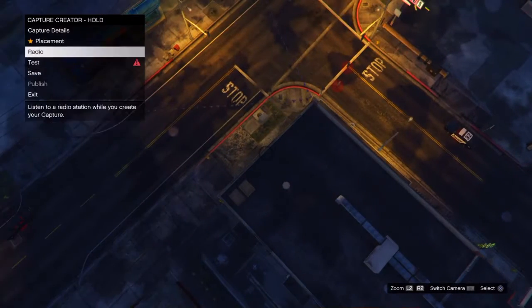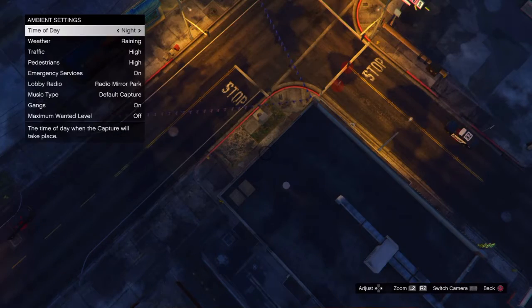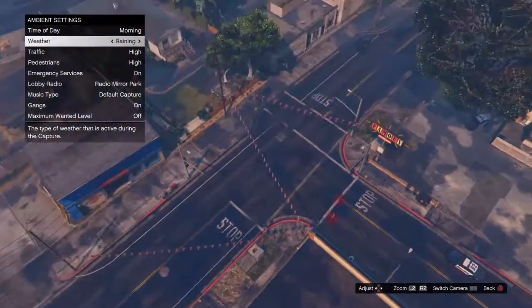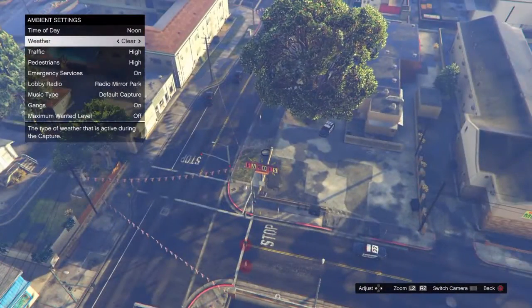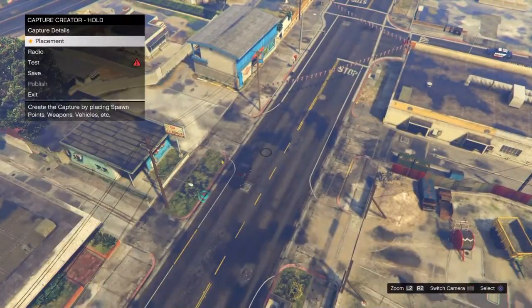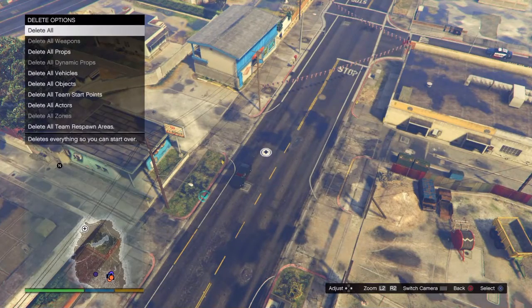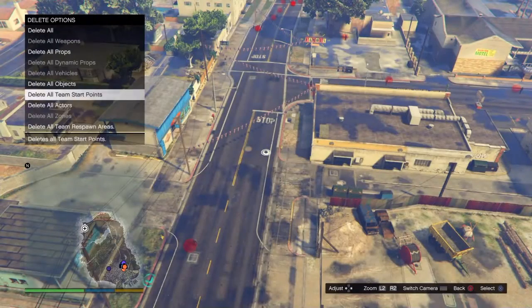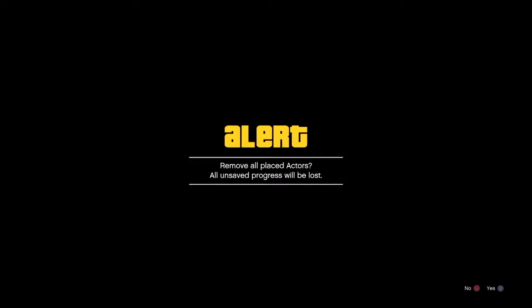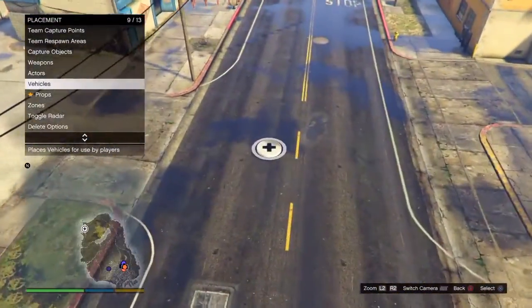Alright, so first of all, let me just change this to day right now. I'm going to be showing you how to make a crime scene exactly like this one. You guys could probably already tell my setup right here, but just in case you didn't catch any of this, I'll delete all the vehicles and the actors. Team start points are completely up to you as well as the actors. But this is how you make a police crime scene.